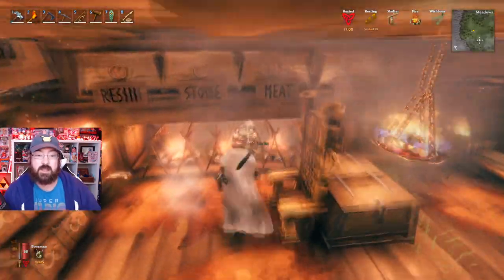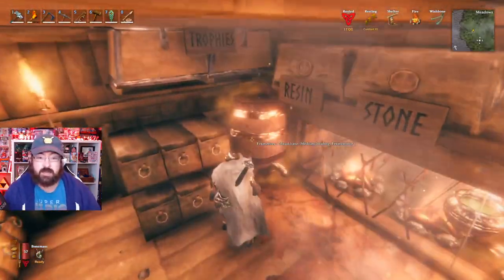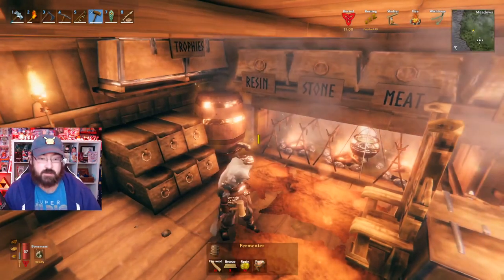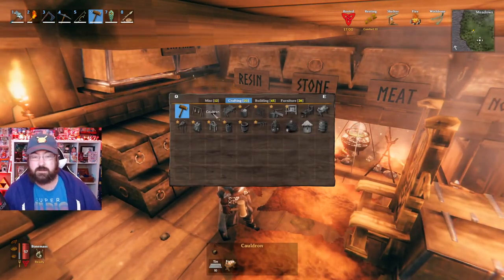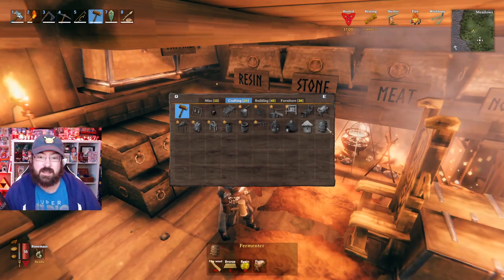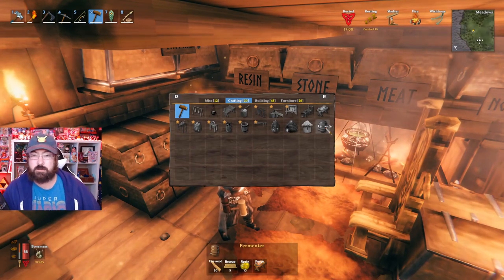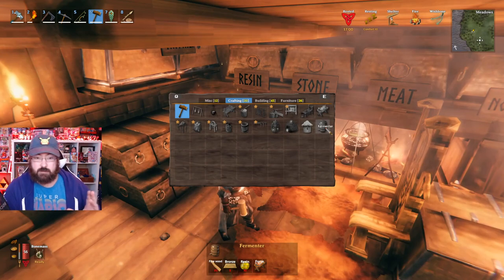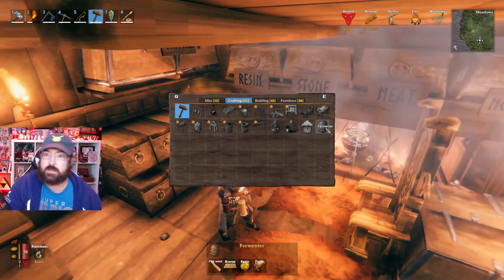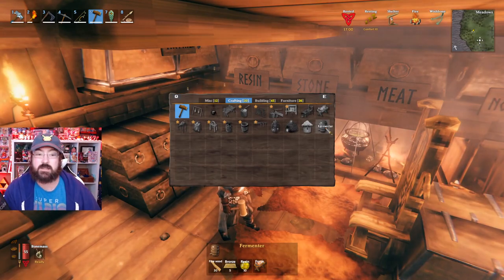You will need to craft a cauldron and put it over a flame. To get your cauldron going you're going to need tin — tin is found on the shores and it's really easy to track down. Your fermenters are going to take fine wood, bronze, and resin. With bronze you're going to need your tin and copper — melt those down together. For fine wood, find those birch trees lying around and get as much as you can.